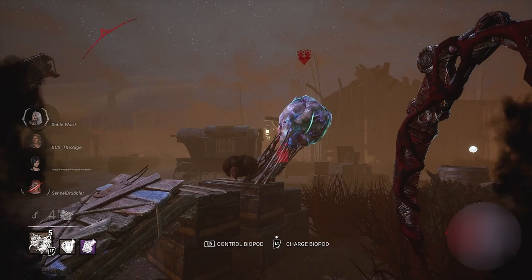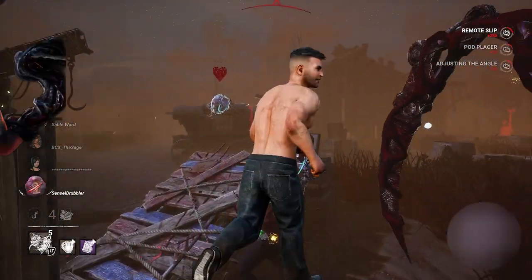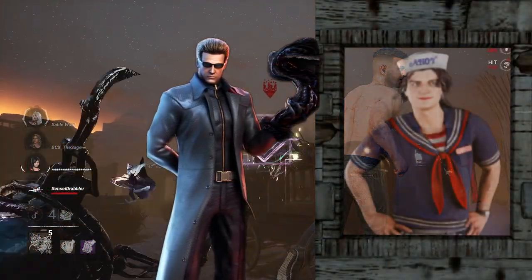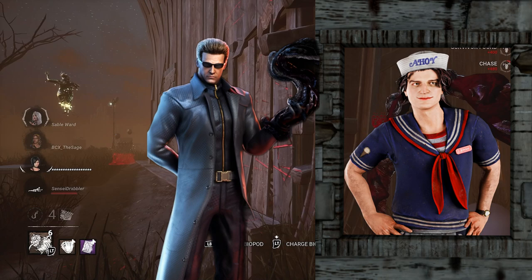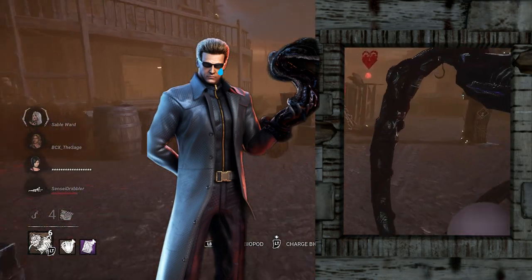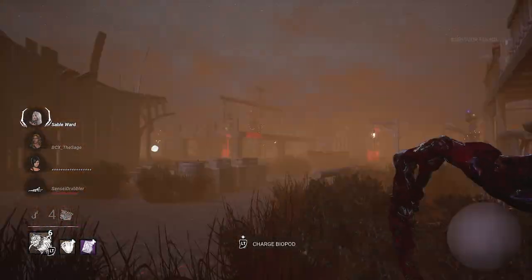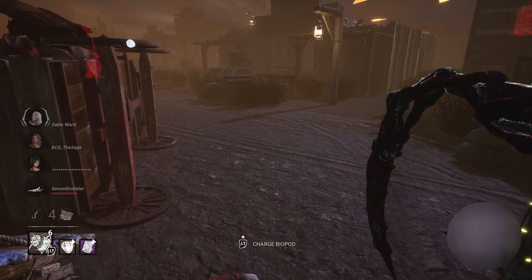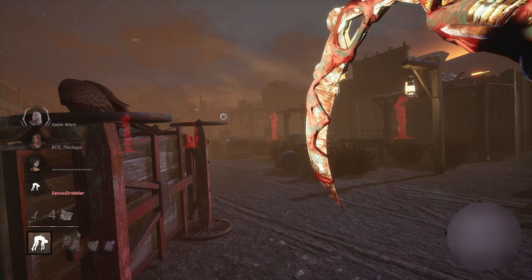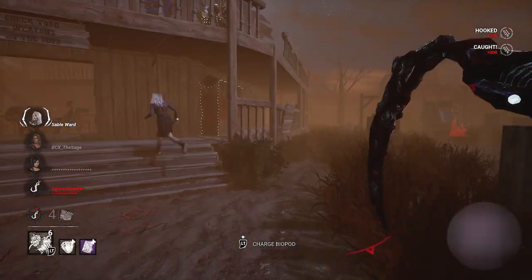One of their favorite techniques is the window vault. Picture a scenario for me: imagine you're chasing a survivor, they get to a window, they vault the window, they sit there, they laugh at you, they teabag you, and then they run away. And then you're big sad on the inside. I'm done with it. So today, I'm going to be using a killer vault build — a build that is so fast that I can vault faster than the survivors themselves and get rid of that smug look off their stupid faces.